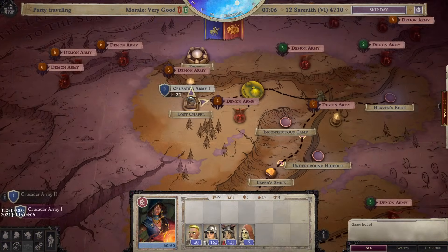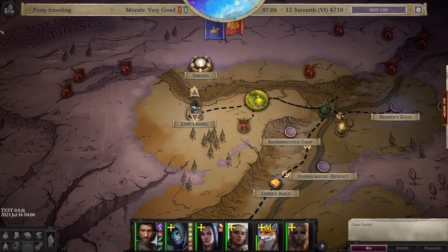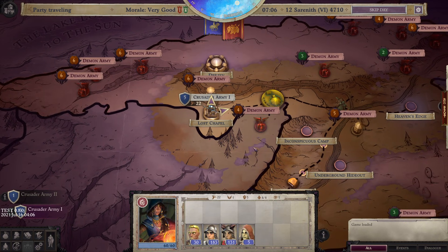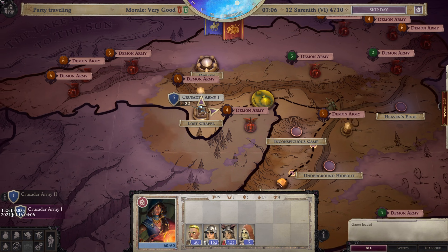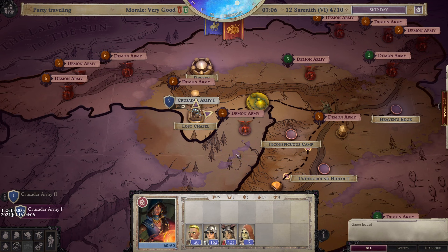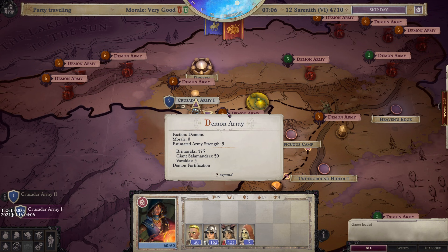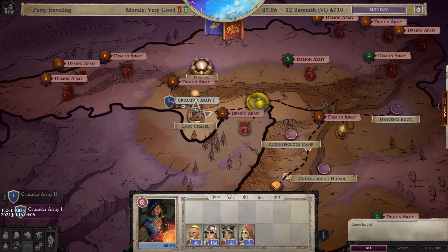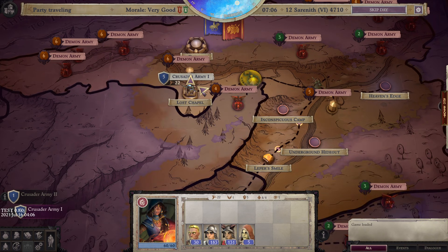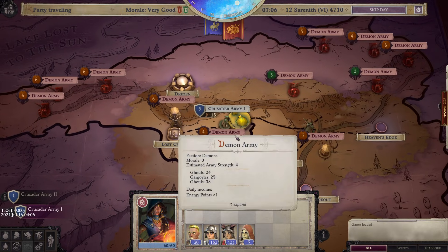In addition to that, we see some other UI changes. At the top here, we can now switch between party and crusade views — party is the blue one, crusade is the red one. Previously it was kind of an option on the side, but now you just click those at the top. Also, the demon armies on the map now have a big red power icon next to their title, which tells you the overall general power of that demon army. Yours is shown next to your armies with a little blue shield — it's just an at-a-glance comparison of army strength.